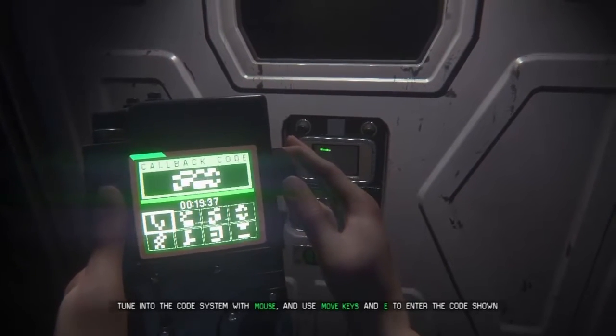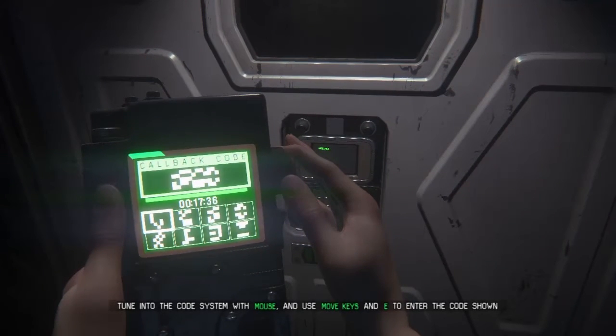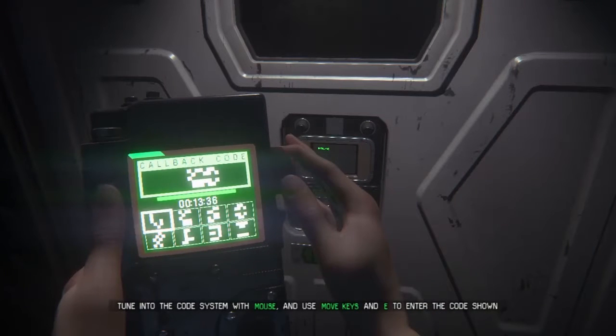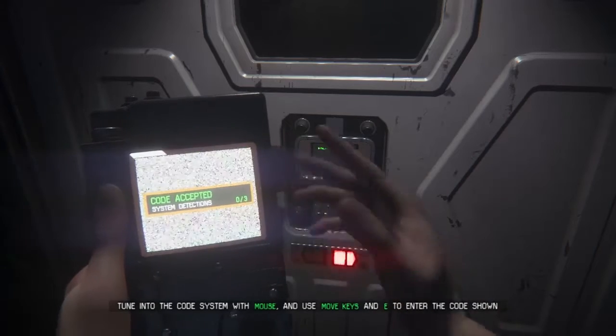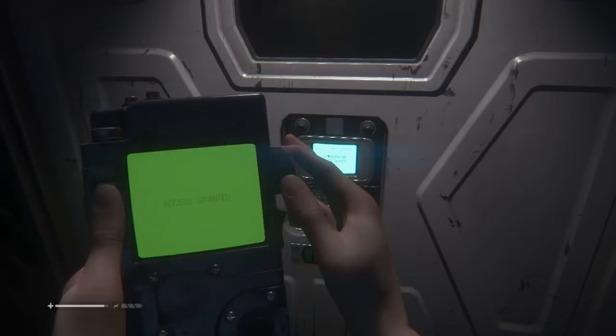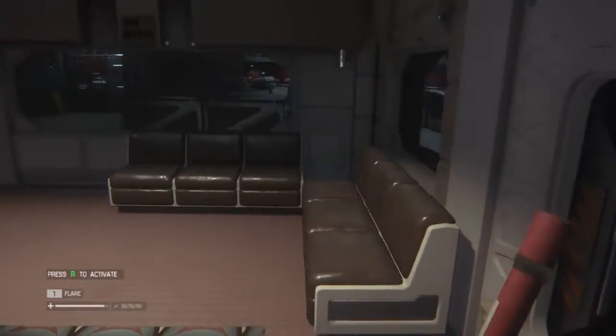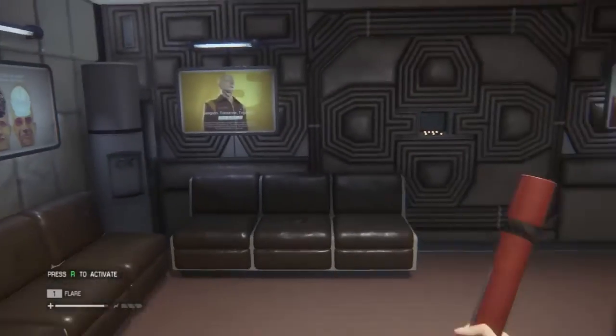So we're just going to scan the mouse around. We're looking for the three-figure code, right? So it's going to be this one first, then this one, and finally — I've nailed this now. This fills me with hope. I'm sure by the time we come to do it again, I'll have completely forgotten what everything is about.